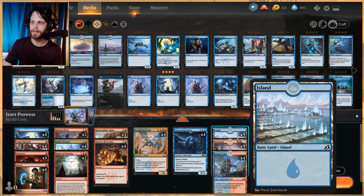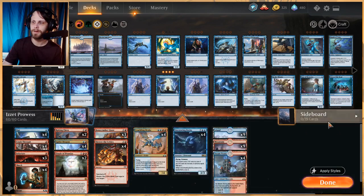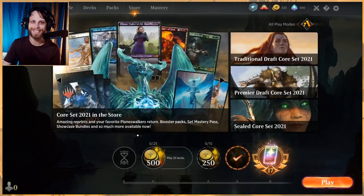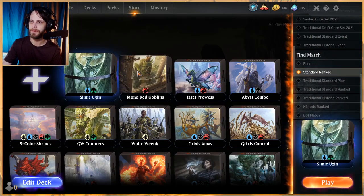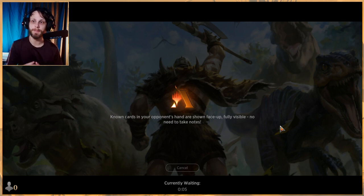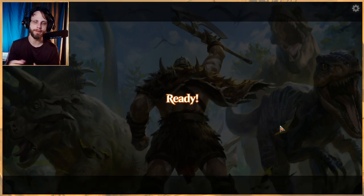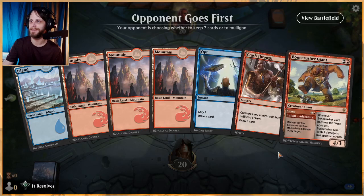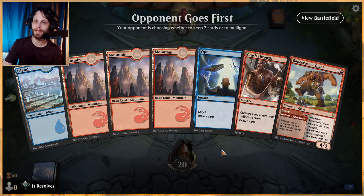As far as the land count goes, we're at 22 — nine and nine on the basics and four Steam Vents. It's a pretty straightforward list. Like the green-white counters deck we discussed before, this is a very base stock list — not necessarily the final version — but it gives you a lot of options and ideas to build off of.